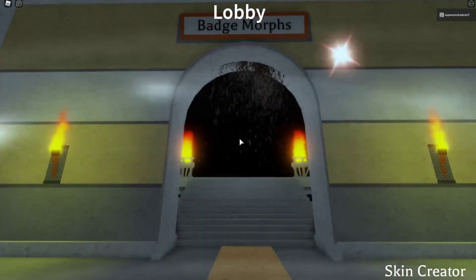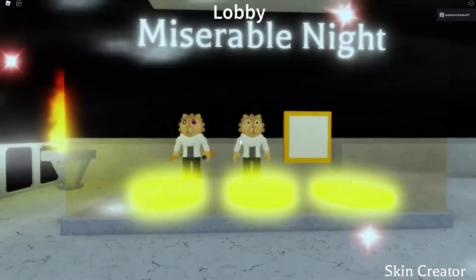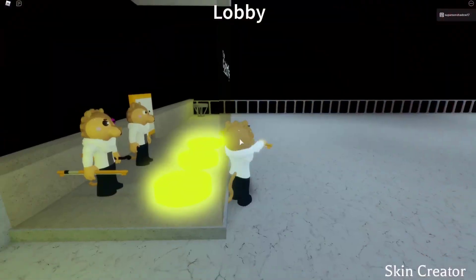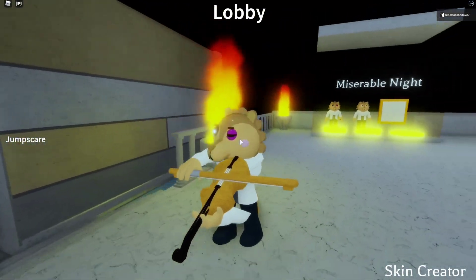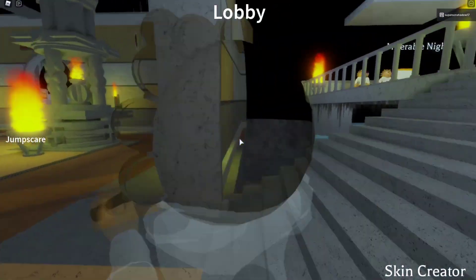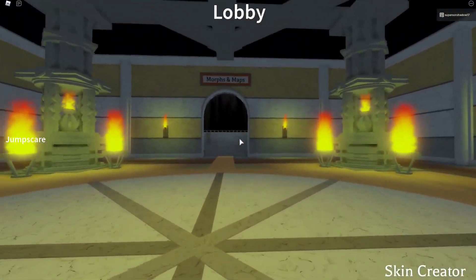So badge morphs, go over here. There it is, guys — Miserable Knight. And we're going to see... Awesome, look at this! We got a lion who got punched. He got punched in the eye. That's super depressing, right?